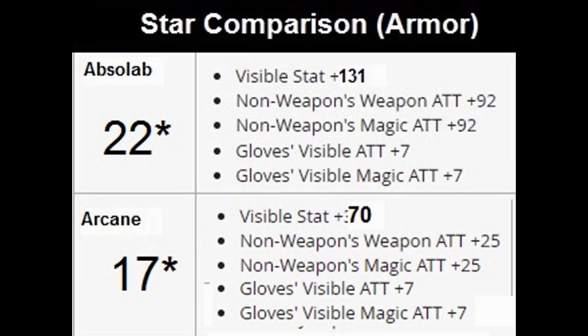Now let's compare the armor star forcing — I'll talk about weapons in a bit using my spreadsheet, but armor is the easier starting point. For armor, a 22-star Absolab gives 131 stat and 92 attack, plus 7 for gloves. For Arcanes, it's 70 visible stat plus 25 weapon attack or magic attack, with gloves also getting 7 extra bonus.